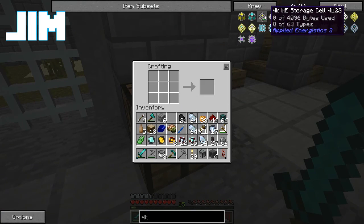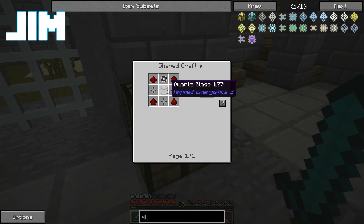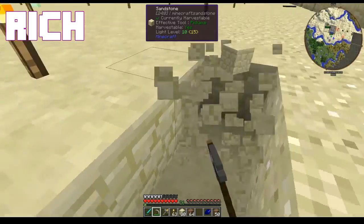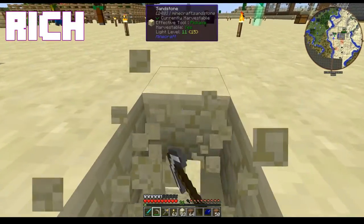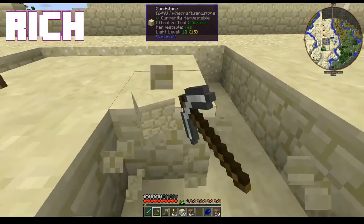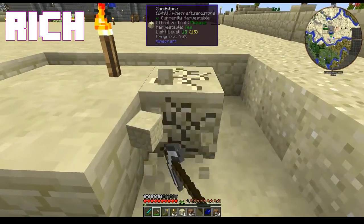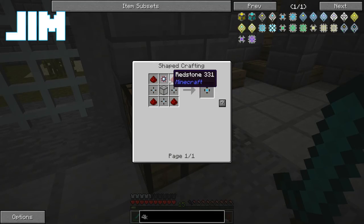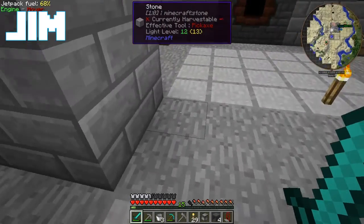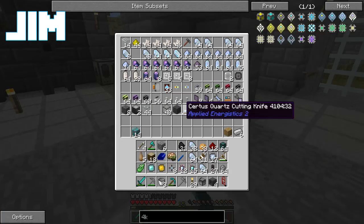So let's start with the basics. Should be a 5x5 area if I count it right. Logic processor. So these are the 1K storage components. We need 4 of them and a calculation processor and some quartz glass. 3 of them, rather. To make the 4K one.